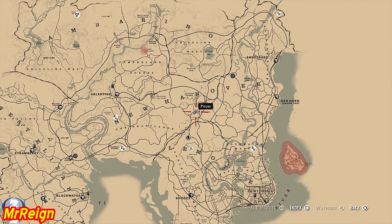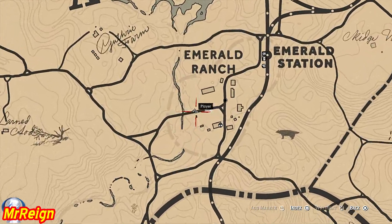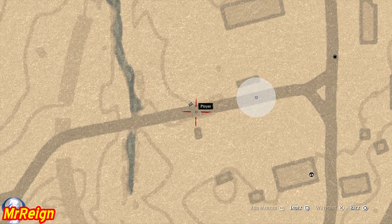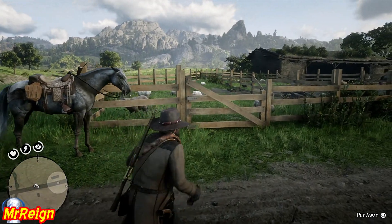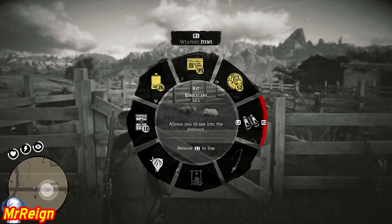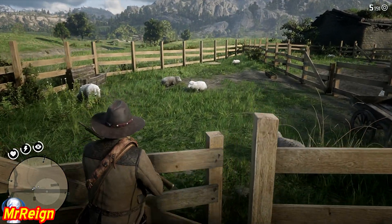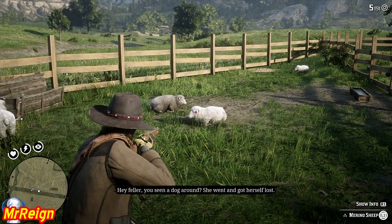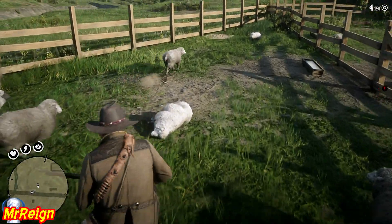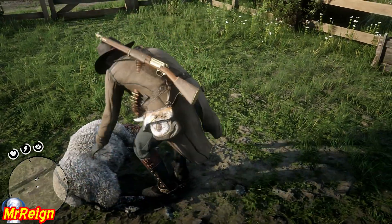Now we're in Emerald Ranch at the paddock furthest to the west or northwest - you're going to find a whole lot of sheep. You might want to cover up to do this, although I've seen videos of people getting busted. I did this and someone was actually talking to me when I shot it and I still didn't get a wanted level or any witnesses. Walk on in, skin it, and then we have two more items to collect for the set.